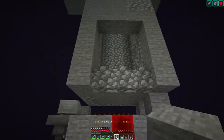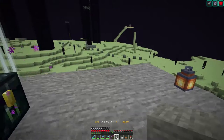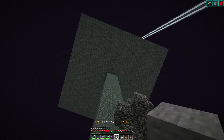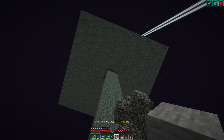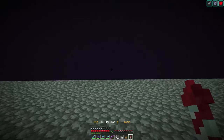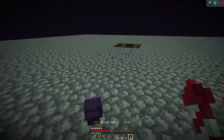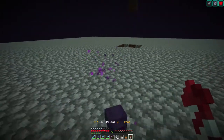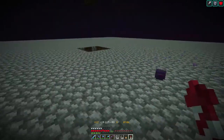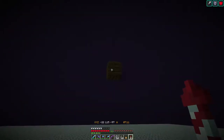When it's running, the endermen drop down into the blast chamber. I'm going to fly up to the top and see if we've got an AFK point above the farm, and if not I'll quickly build one. It looks like we do have one. But the endermite is dead — so I'm going to have to get a new endermite.